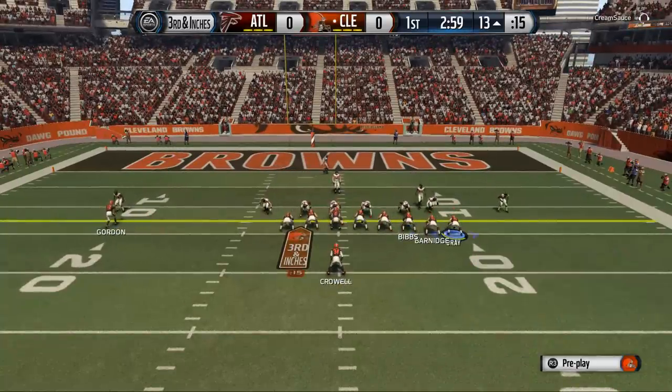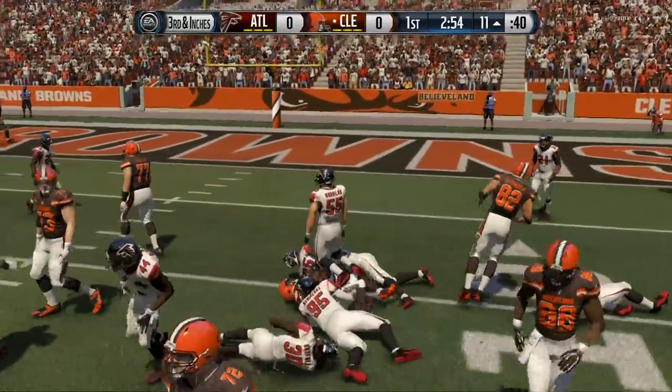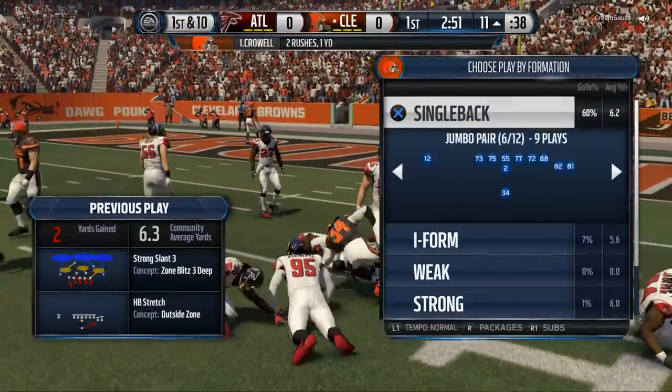Here we're going to show you our bread and butter short yardage formation this year — the single back jumbo pair. In my opinion, there is no better formation when we want one yard. It's really, really solid and I think it's going to benefit you. Isaiah Crowell is going to push forward for a yard, get a nice first down, and set us up in the red zone.